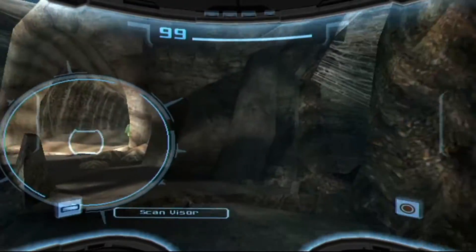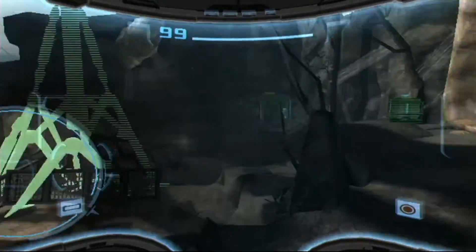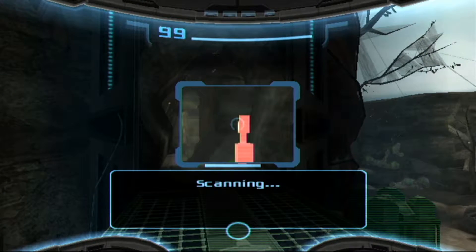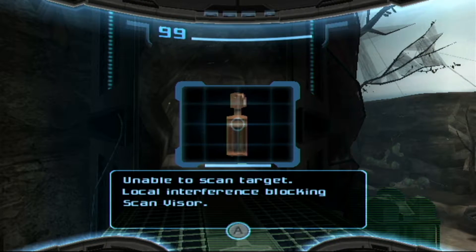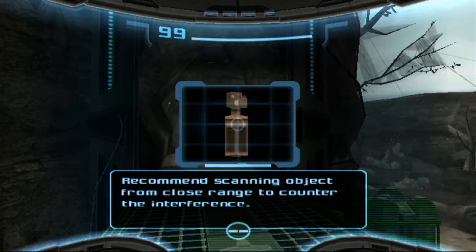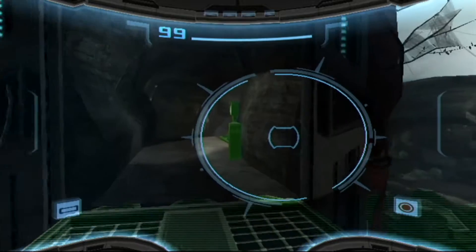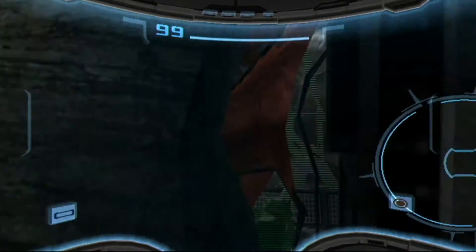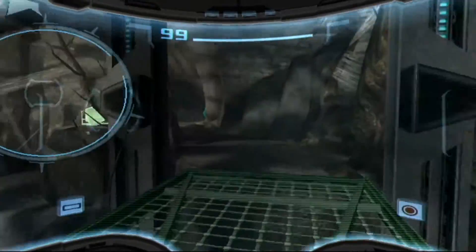I do question myself sometimes — as do we all, or maybe it's just me. This is going to say it's offline, isn't it? Unable to scan target — local interference blocking scan visor. Recommend scanning object from closer range to counter the interference. Wait, really? Interference — I wonder if it's anything around here. I was going to say if those things attack me, that is bad news.